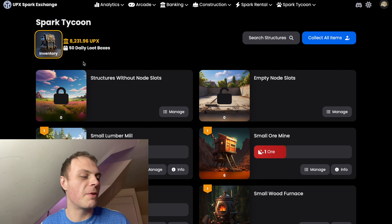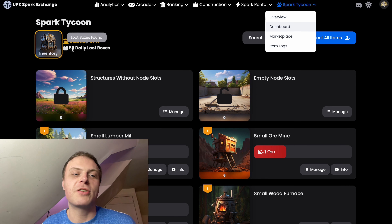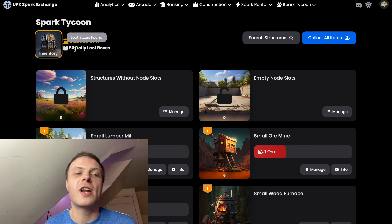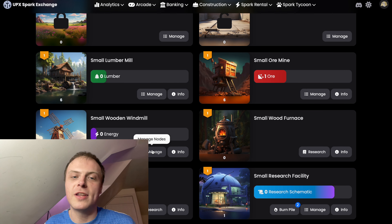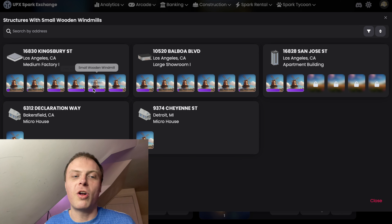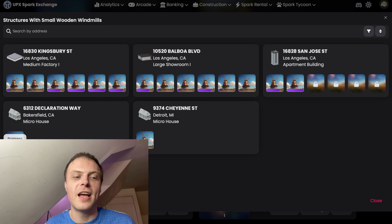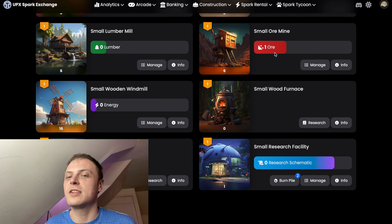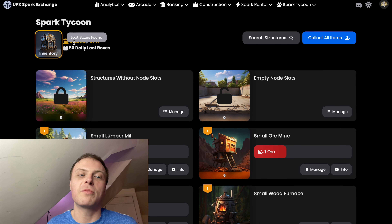I've worked it out earlier — we're basically going to clear about 11,000 UPX today with the market rate. We've got 8,200 there, we already had 285, so we've basically made 7,950 there. If you look at the nodes as well, these windmills — we've got 1, 2, 3, 4, 5, 6, 7, 8 nearly ready, and then these will be ready early hours of the morning as well. So say even for 250, there's another 2 grand there, which brings it up to like 10k.